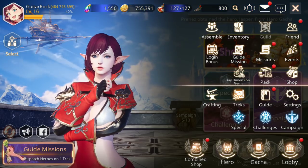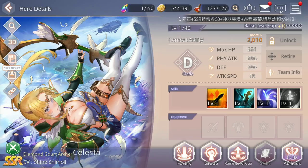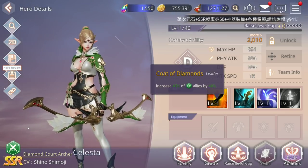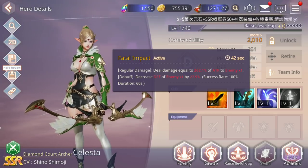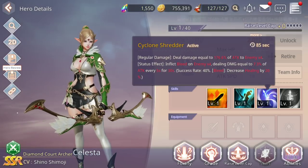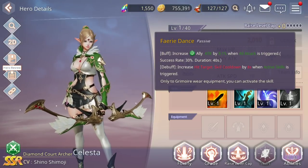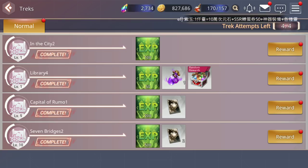I have no idea what she's all about. She's a green type — nature or something. Let's have a look at her skills. I don't have many SSRs yet, so this is my third or fourth one if you count the first two I got for free. Leader ability increases attack by 40%. Cyclone Shredder deals damage equal to 262.1% to one enemy and decreases defense by 27.9% — success rate 100%, lasts 60 seconds. Fairy Dance passive increases attack by 9.1% when triggered; you need to wear the grimoire equipment to activate it.